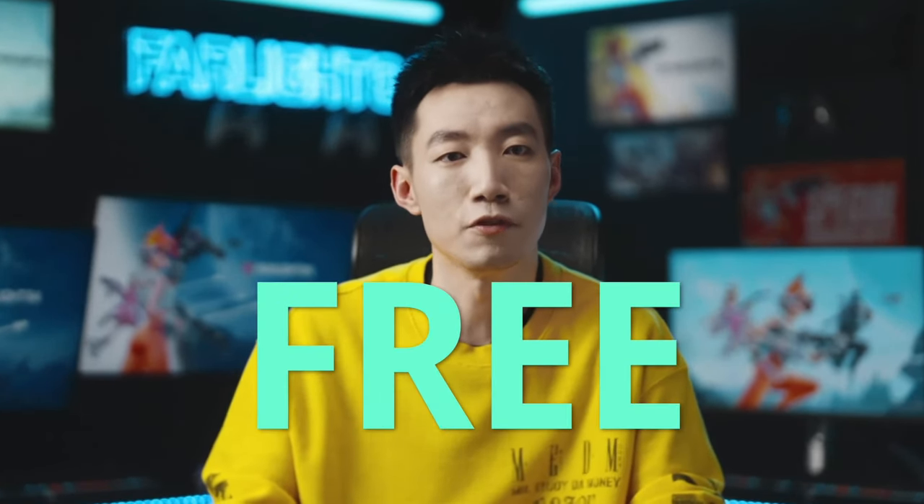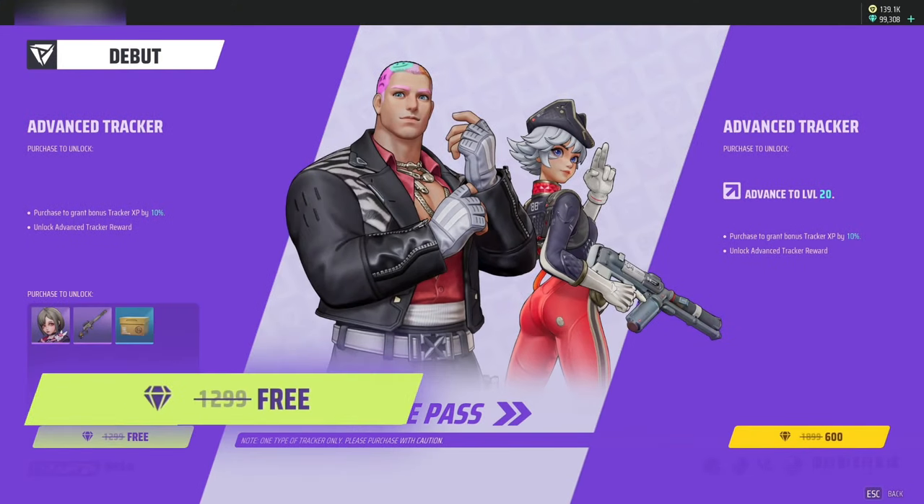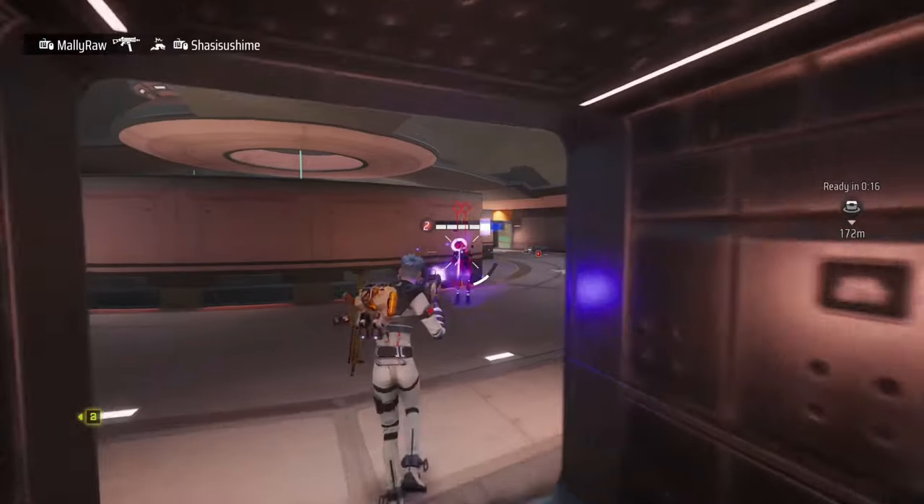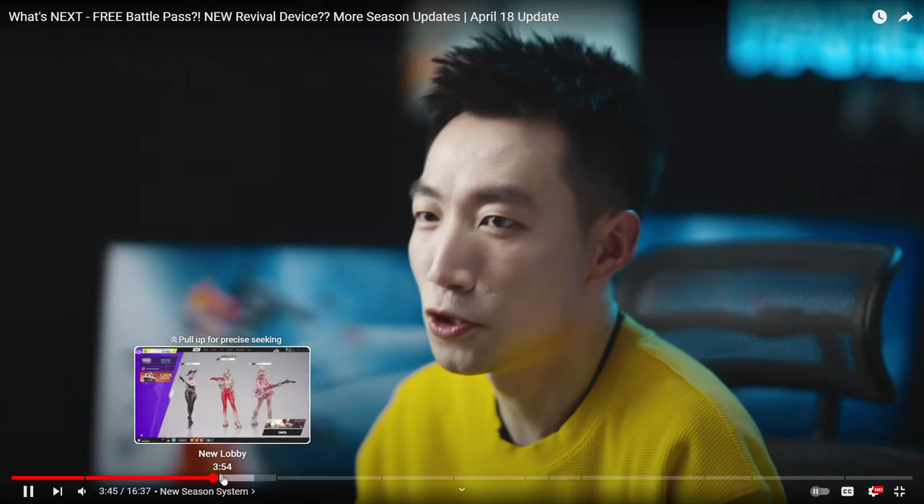In celebration of this special anniversary update, the advanced tracker will be unlocked for free for everyone in version 2.2 — just update the game on April 18th and you'll see it unlocked. For future seasons, the duration will be prolonged to three months with upgraded rewards, and the price of the advanced tracker will change to 1,299 diamonds. These are cosmetic items that do not affect gameplay. Free-to-play players, no worries — you'll get plenty of rewards and resources as well. Follow us on social and stay tuned.